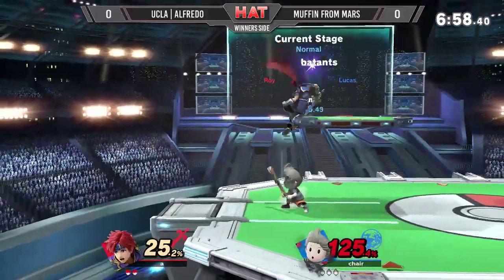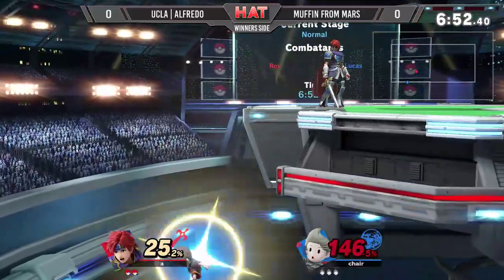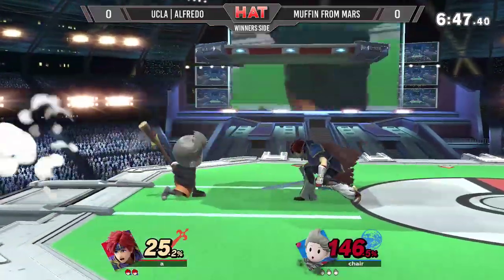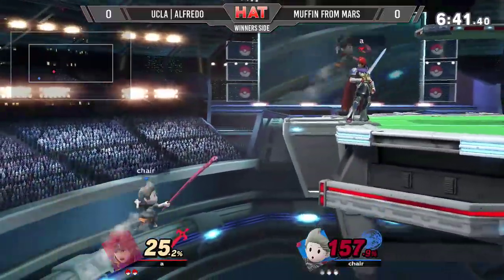He got a little bit shook off there but was able to keep his composure. That down tilt was nice, but Muffin from Mars was just a little bit too far above him to be caught by it. I like the use of PK Freeze in order to stall his landing and cover it a little more. Also, Lucas has the down smash, and Roy is quite vulnerable to those things.